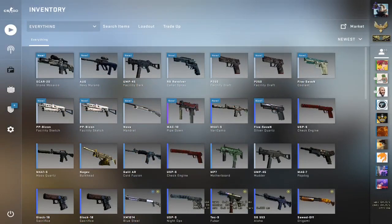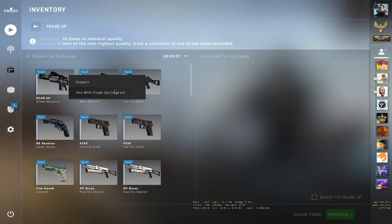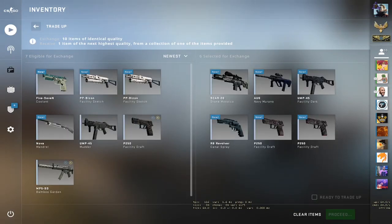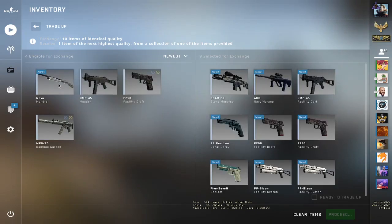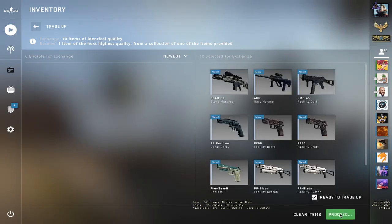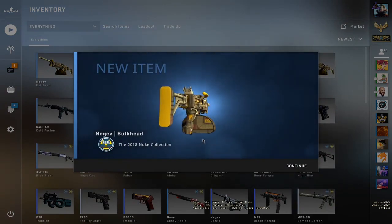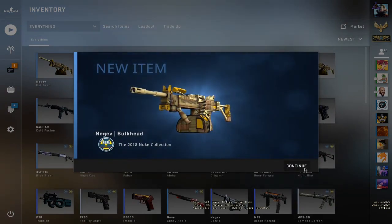Let's try this trade-up out. We're gonna be placing in the inputs. I know I'm not gonna get the AK, but let's try our best. 3, 2, 1... AK-47! Okay, plan B, guys. Time to make some money.